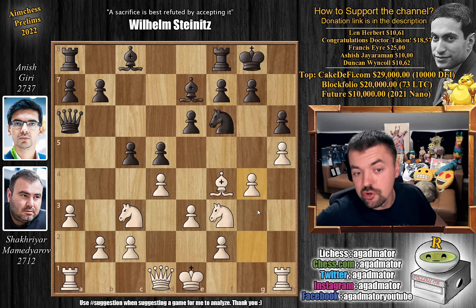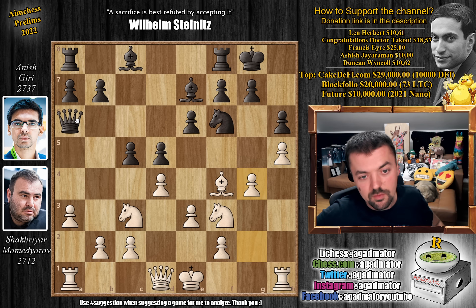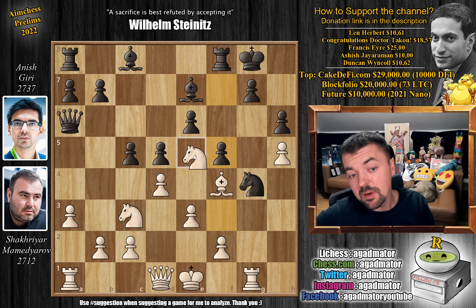And now pawn to g4, just going all out here, preparing g5. Also probably one of the reasons is that the black queen is so far away from the king's side - maybe she will not be in time to help out with the defense. And I think what is even more important: Mamedyarov did beat Magnus Carlsen in the first round, so of course now everything must bend to his will. And naturally he pushes g4. We have knight captures on g4 - it's a free pawn, so why not? Anish captures it. Rook to g1, and now pawn to f5, cementing that knight on g4.